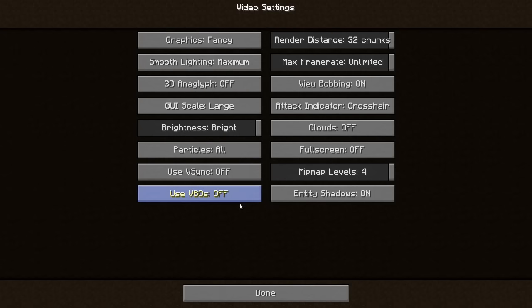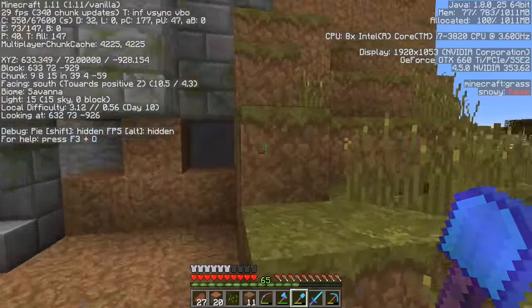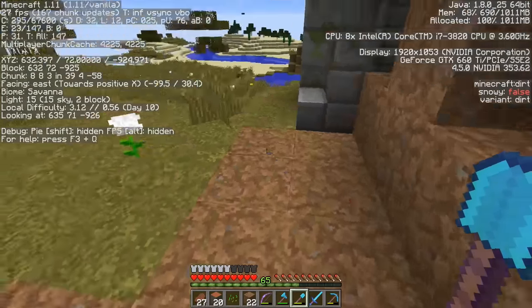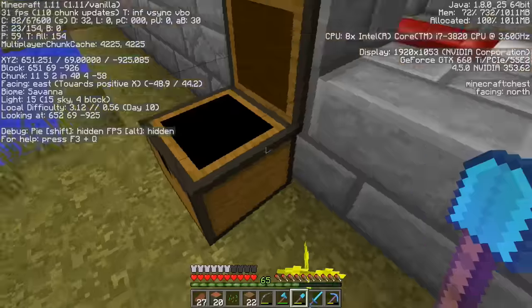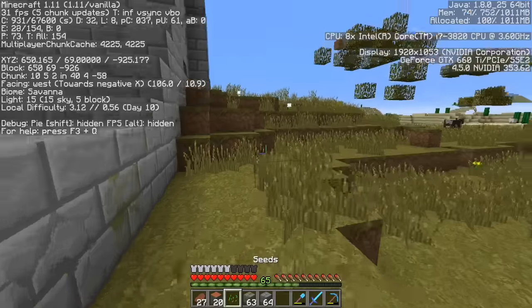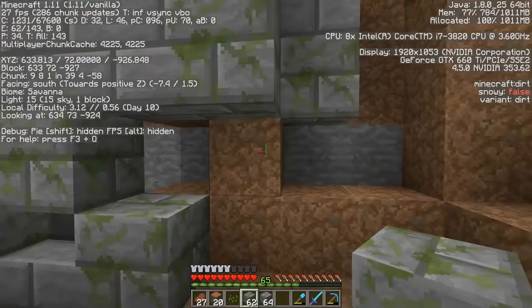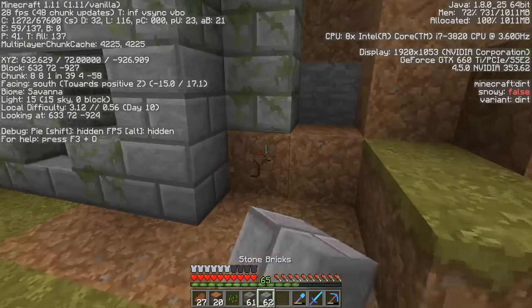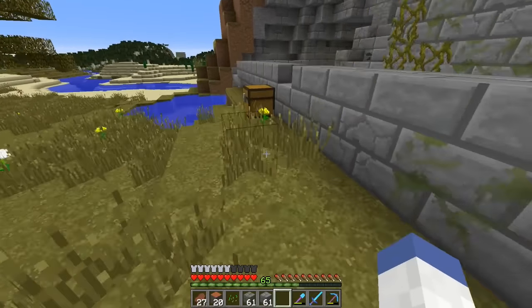Let me check video settings — I want V-sync on. Either way, the game seems like the more I play this world the more it just gets worse and worse, to be honest. My frames are at 30 — they're solid 30 but it really just doesn't feel like it. Let me turn that off. All right, I went and got a bunch of wood so I can make some fences.